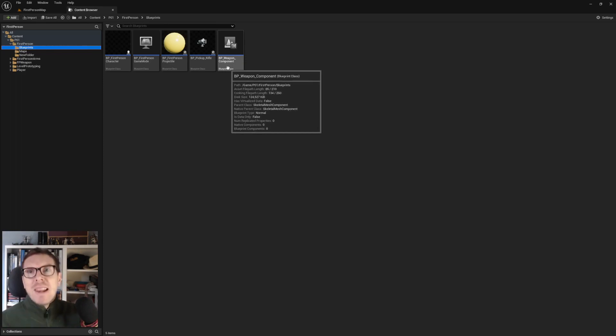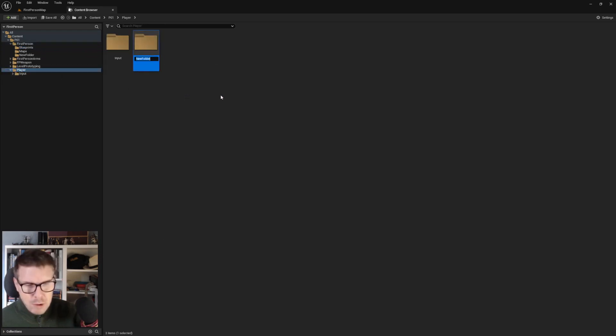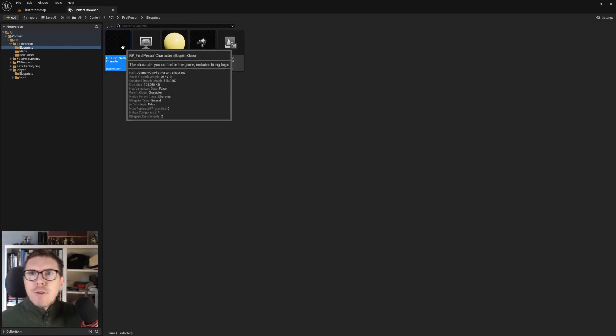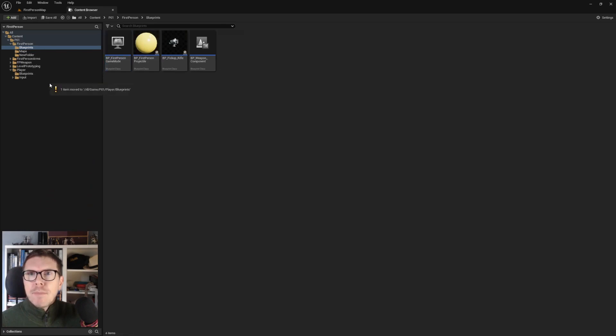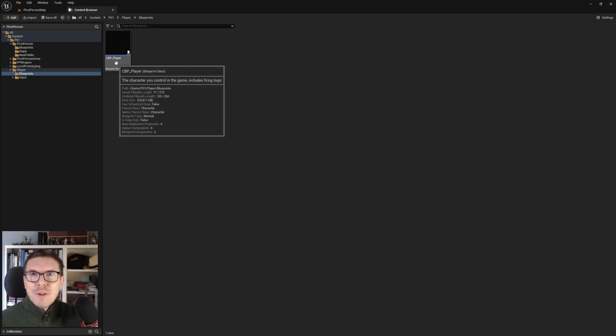We're opening up the Player folder and making a new subfolder called 'Blueprints' - for everything we expose from C++ and want to adapt. We're pulling the BP First Person Character into the blueprints folder and renaming it with a deeper naming convention. Hitting F2, we name it CBP (Character Blueprint) Player. There will be several character blueprints eventually when we start making AI, but this is the player one.